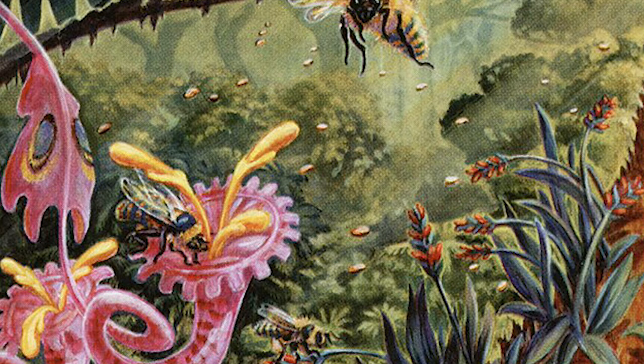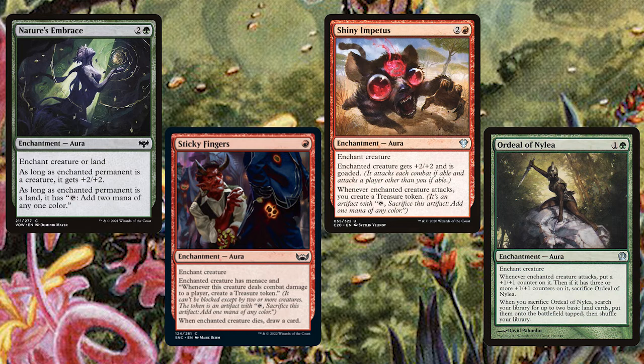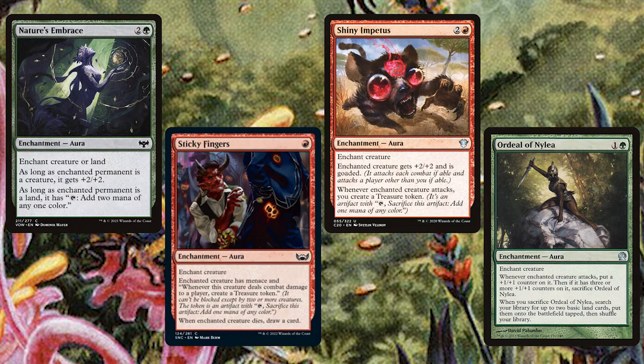Moving to creature auras, we have Nature's Embrace, Sticky Fingers, Shiny Impetus, and Ordeal of Nylea. Nature's Embrace can be used on a creature for pump later in the game or for more mana early on. Sticky Fingers gives evasion to a creature and cantrips, while also giving us a treasure when the creature deals damage to a player. Shiny Impetus can go on an opponent's creature, removing a potential blocker and making a bigger threat when boosted by Mazzy, while also giving us a treasure. Ordeal of Nylea is an all-star here, permanently pumping a creature and ramping whenever it's sacrificed — and we can recast it with Mazzy to trigger the ramp over and over again.